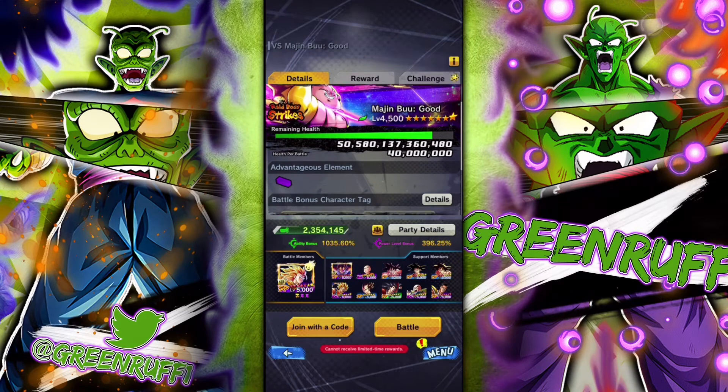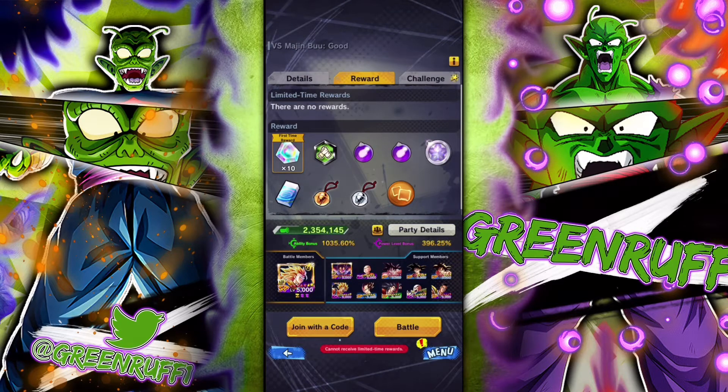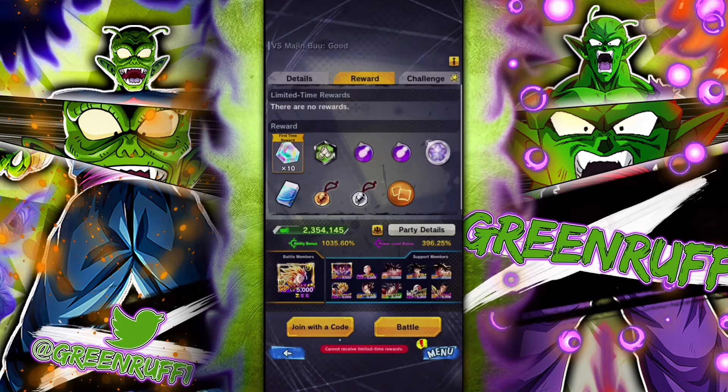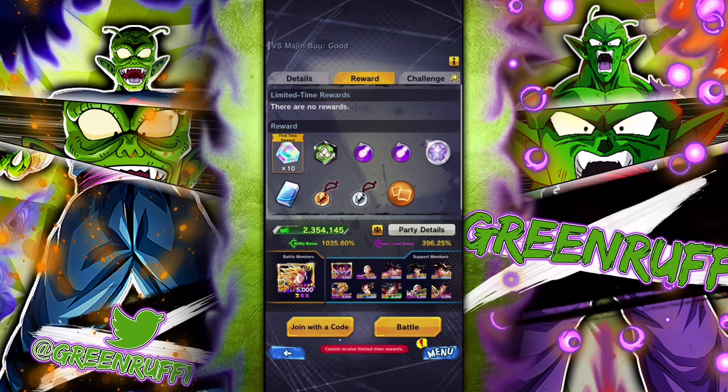These raid boss events are very good because of the rewards they provide — dual coins that can help you out with Z Power, multi Z Power for Extremes (50 and the new 10 one), panel coins, racers, gold bells, silver bells, equipment, metals. All pretty premium rewards.